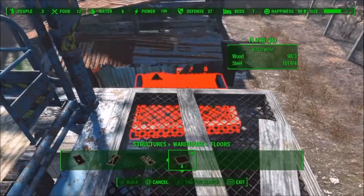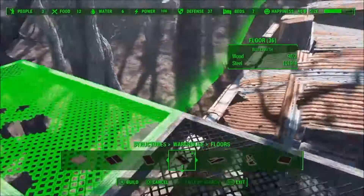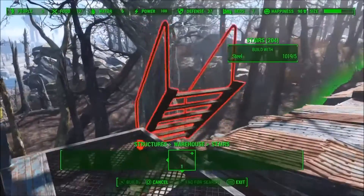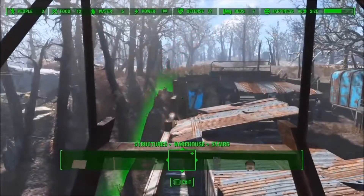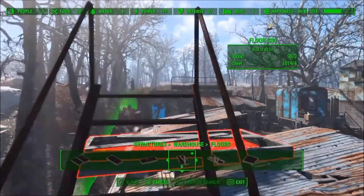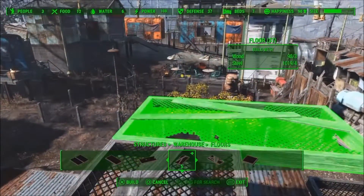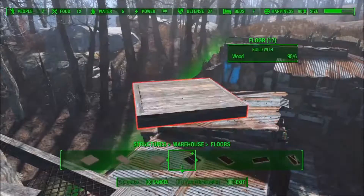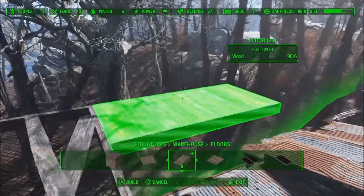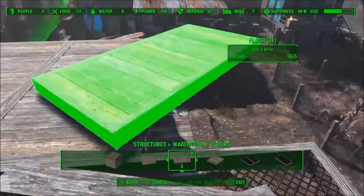I'm going to use this square piece right here, and then right here is where the stairs go up to the actual generator room. I had a bit of trouble with it because just the way everything snaps in and making it look like it's not floating. I had a bit of difficulties with that, but I figured out something that works pretty well.